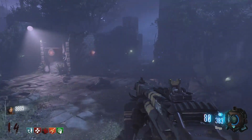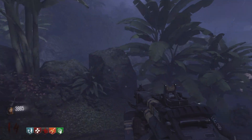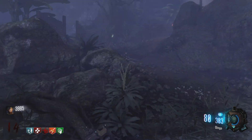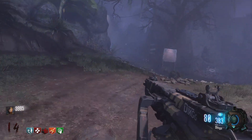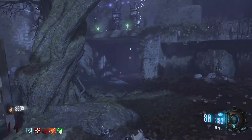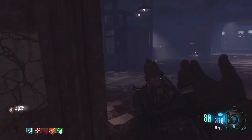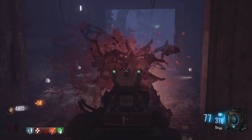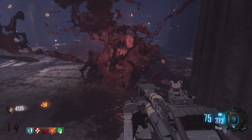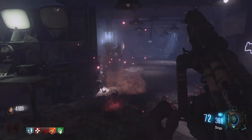Welcome everybody, it's Telman and in this video we are going to be talking about something we haven't been able to talk about for a while now — World War 2 zombies. This is kind of crazy the information we got because what this is, is the trophies for all of World War 2: campaign, multiplayer, and most importantly the one we're going to be talking about — zombie trophies. There are 10 in total and we're just going to be going through all of them.